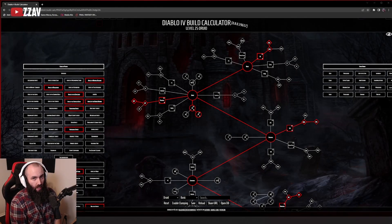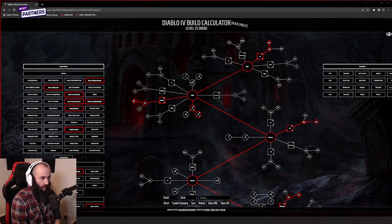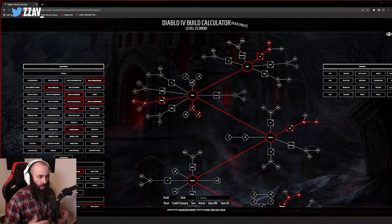For the open beta this weekend, druid and necromancer are going to become available to play. We wanted to share the potential pulverize bear build we've been looking at and why we think it has the ability to absolutely pulverize all the content. We're going to run through the build real quick as well as the options within it, then share the results of how it goes over the weekend.